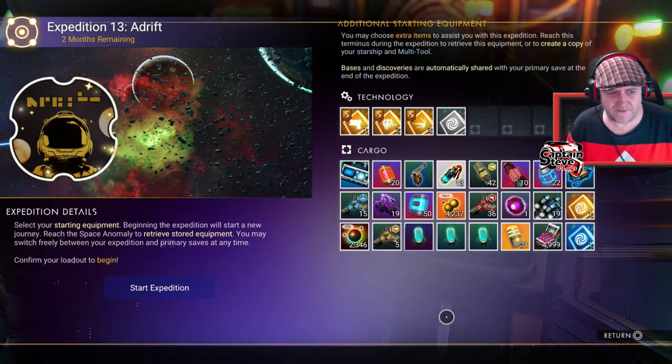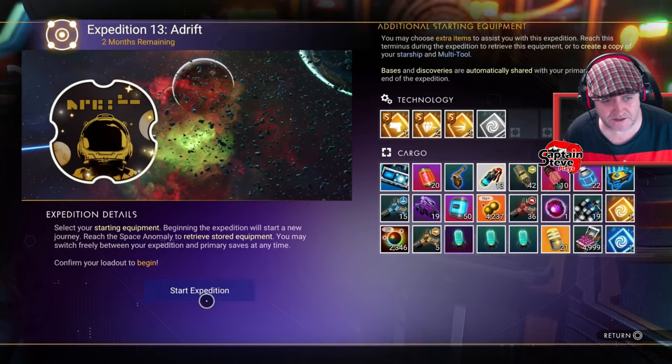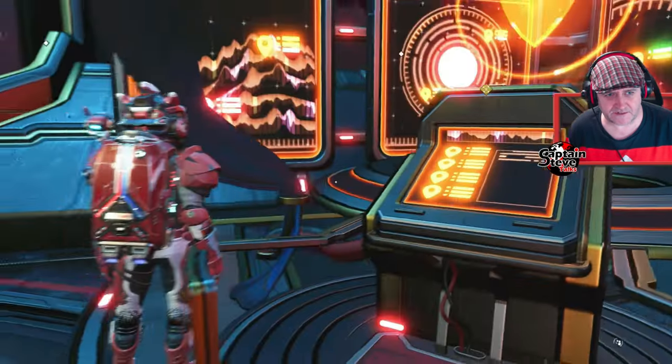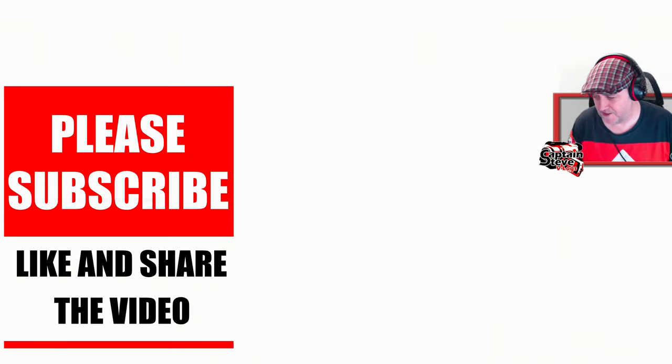I think I've got everything that I need. It's not the best start — I haven't gone to town on it — but let's start the expedition and accept. And we're in! Here we go, initializing the expedition.